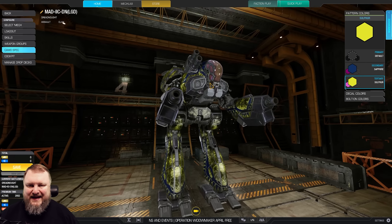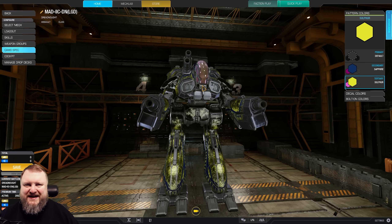In any case, that is going to be our build for today — this beautiful hardcore clan brawler. We're gonna have a lot of fun with it. The code word for today, for people who watch both clips, is going to be 'quad shotguns.'